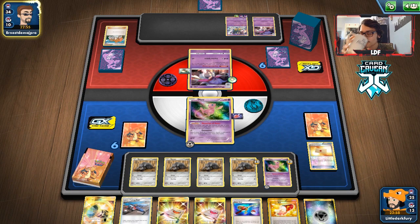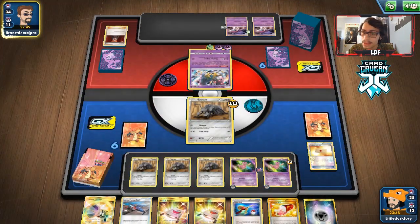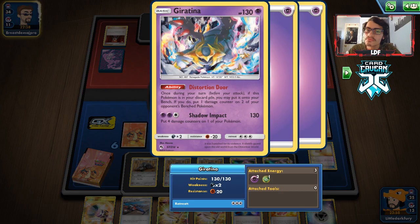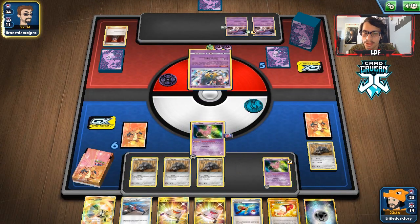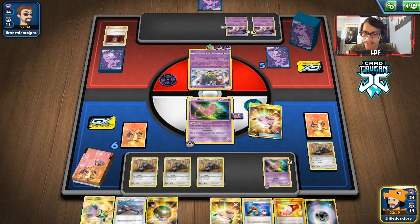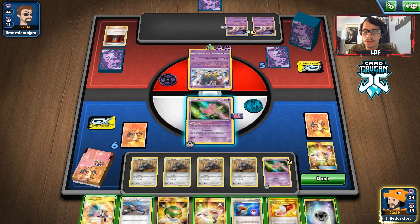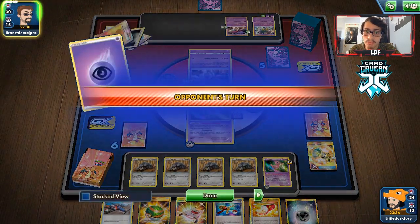They knock out a Durian, and we have to figure out the damage counter placement. We draw a Nest Ball and stretch back the Durian. We go for Counter Catcher on the Malamar and hope it's trapped for a couple turns. We devour again, getting rid of more supporters — they're down three Junipers. They could draw a VS Seeker but hopefully stay trapped. With the battle compressor they played, that also takes more cards out of their deck.